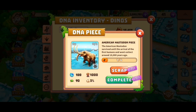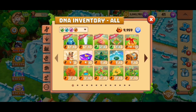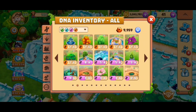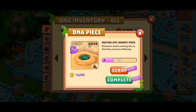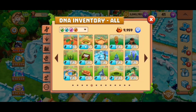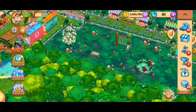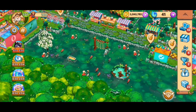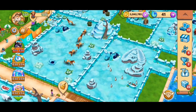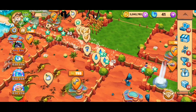I think I'll go ahead and complete my American Mastodon already because I feel I still have enough amber in case there's another rotation with something interesting. I'll still decide later what I keep and what I complete. I'm also thinking about completing number four so I can breed it faster.